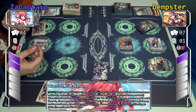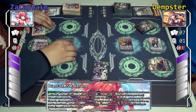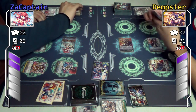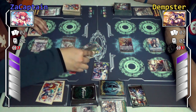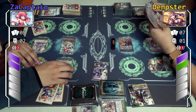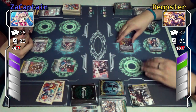For every card in my G-zone, I shall choose two of my rear guards and call them to separate rear guard circles. If I call three or more, this unit gets plus one critical for the battle. Unfortunately I can only call two. No guard. Drive — first, I. Second — Celtic, I. Third — Garden. Damage check: heal trigger, cannot heal. Kaname cannot feed you right now, so I shall end my turn. I got saved by heal trigger.